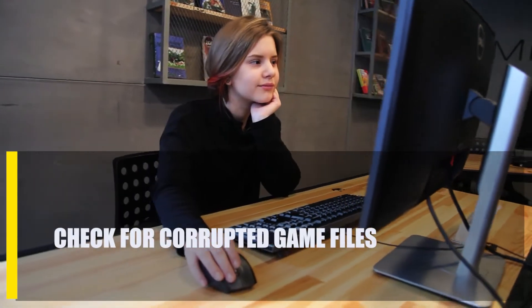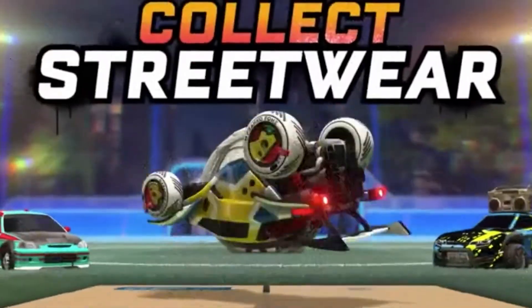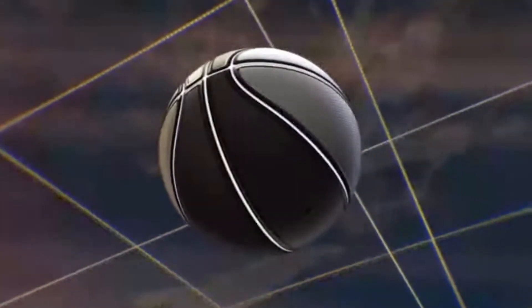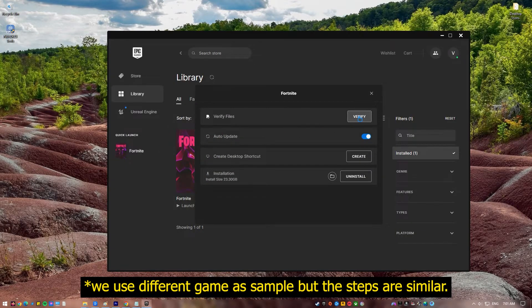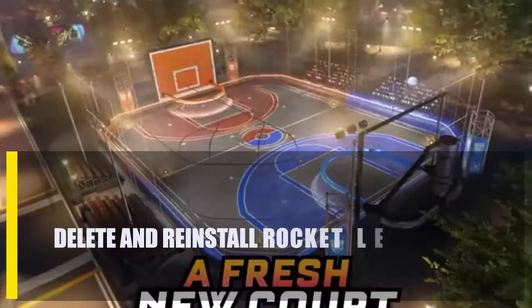Next, check for corrupted game files. If the game files are broken or corrupted, Epic Games Rocket League could crash. The Epic Games launcher repair tool can be used to reload the game files — this is similar to Steam's tool that checks the integrity of game files. Here are the steps: close Rocket League, open the Epic Games launcher, select Library on the upper left, click the three dots below the game tile, select Verify, and wait for the process to finish. Then launch Rocket League and check if it still crashes.